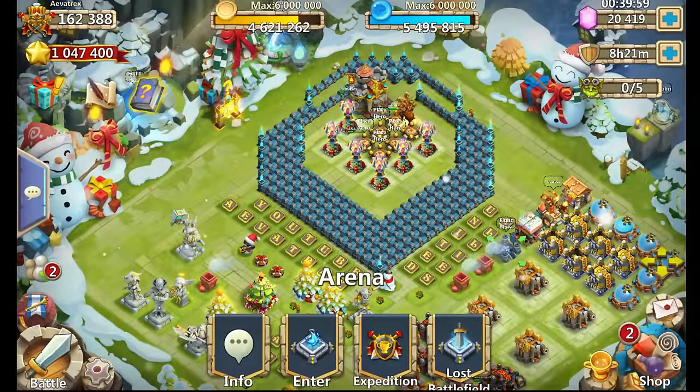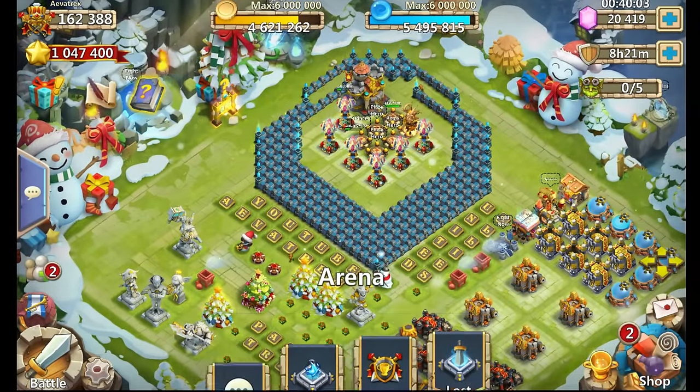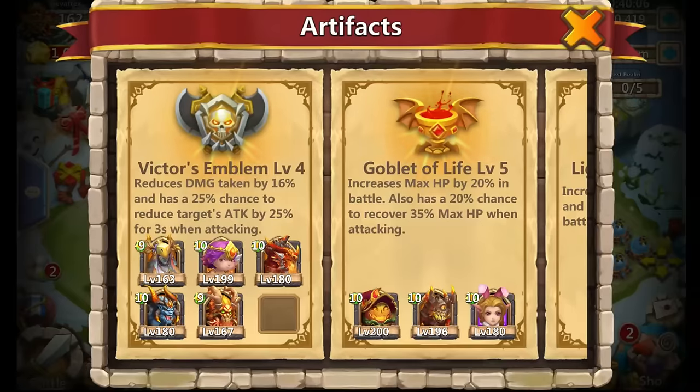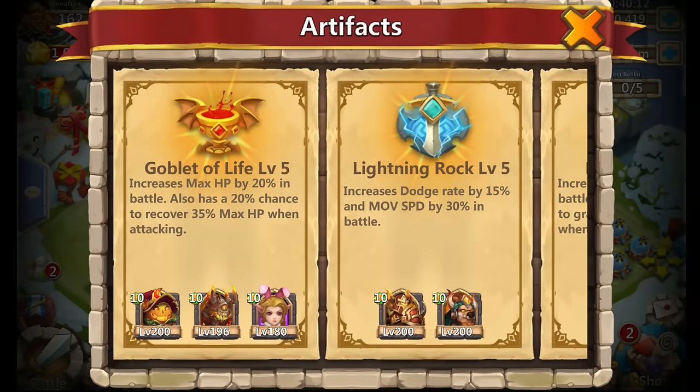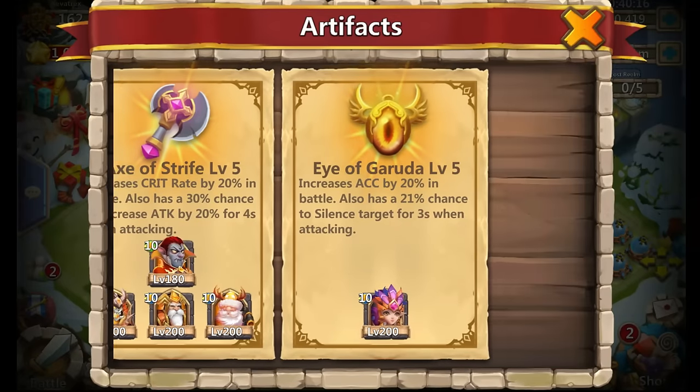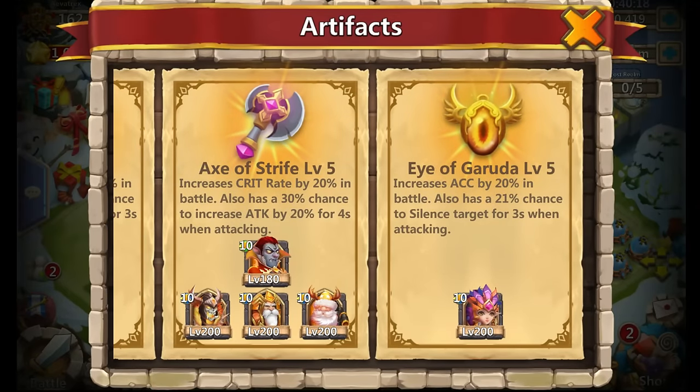What is going on gamers, Evatrix here, and today I am finally gonna be able to max out my artifacts. As you can tell here, we have Victor's Emblem at level 4 but every single other artifact is right now at level 5. It definitely does take over 200,000 merits, and the good thing is I had like 185,000 saved up right before the update.